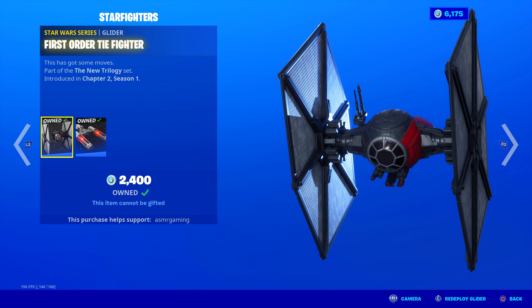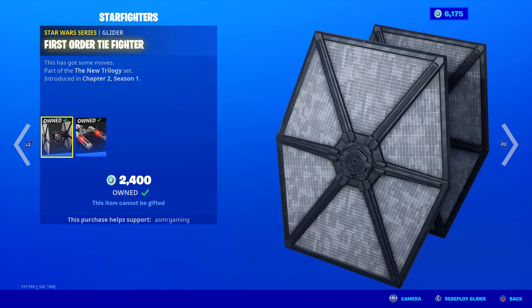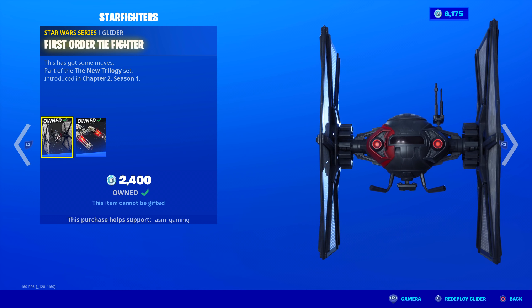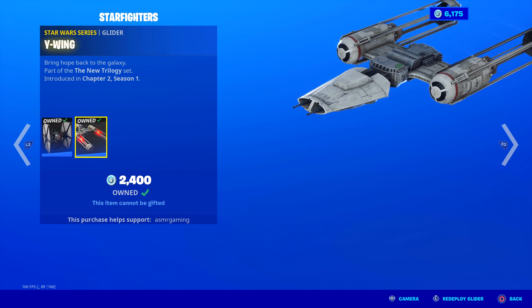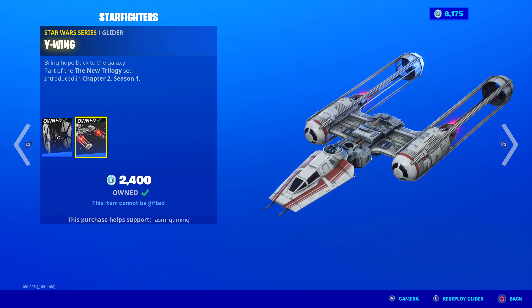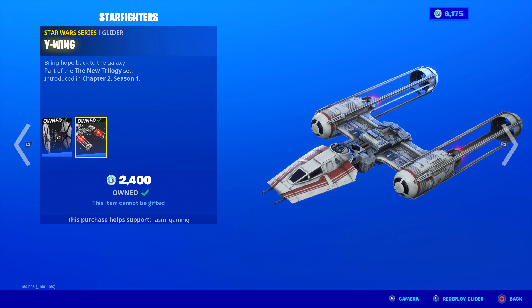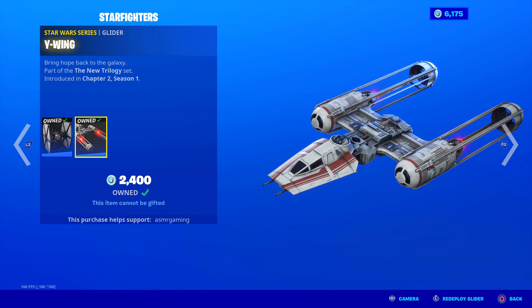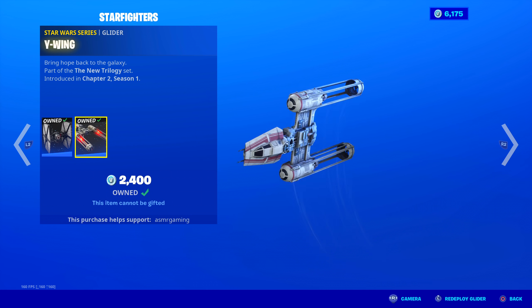Then we have the First Order TIE Fighter — this is really, really cool. Love this. It's a really good one. Look at the detail on this. This is the Star Fighters bundle. It has some moves. And over here we have the Y-Wing — not X-Wing, but Y-Wing. Both of these are pretty cool. Honestly, I recommend these.